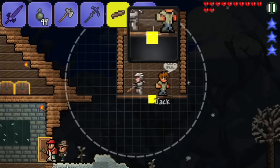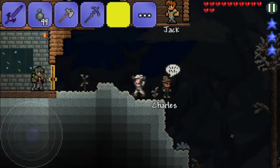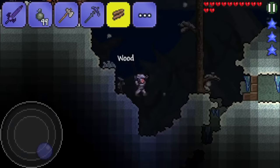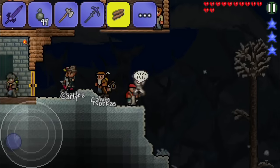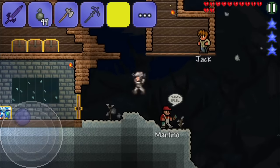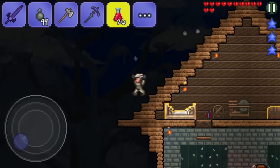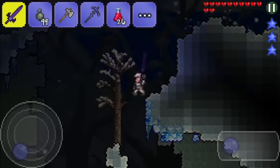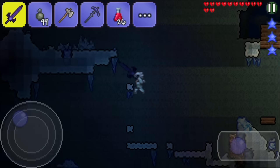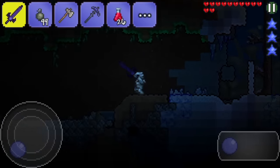There we go — place the platform back and put the destroyed wood over there. The last wooden block kind of disappeared but there you go, we're going to fix this. Now the entities are fine and we have some time to pass to the Corruption. Just don't fall down too deep — jumping through the walls, going through the world.